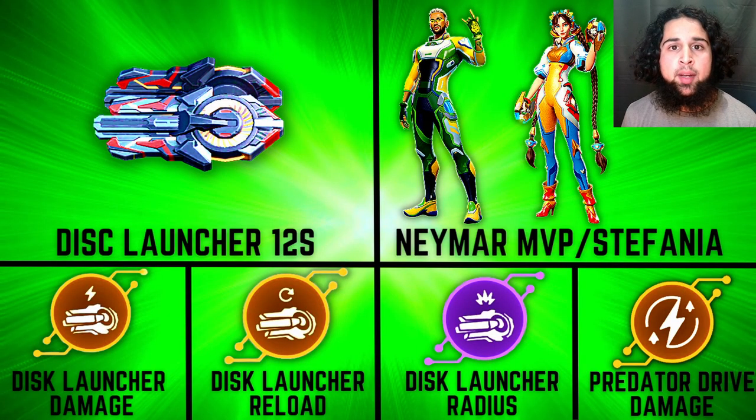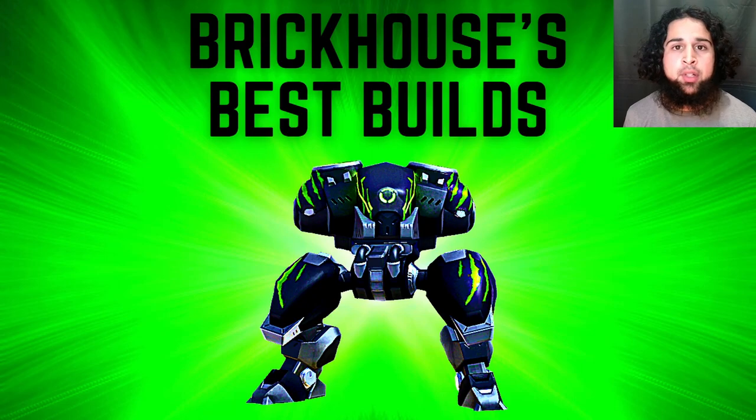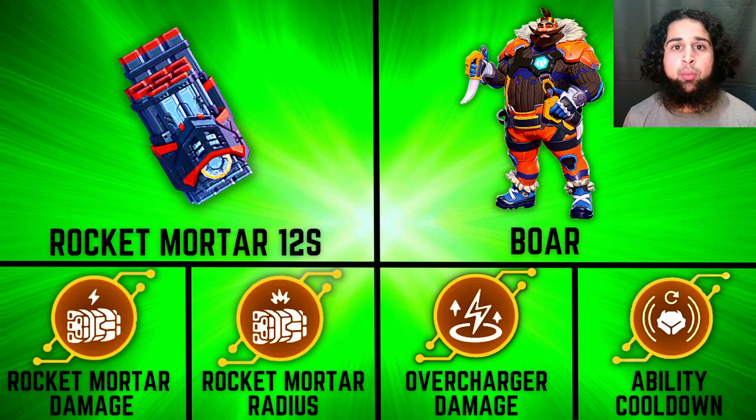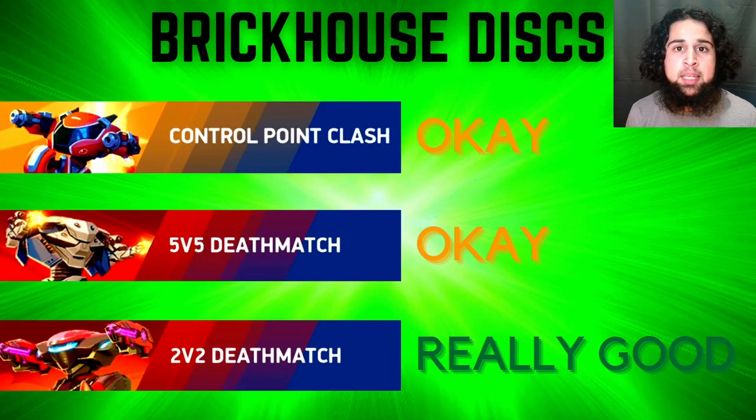Stalker has two good builds. For disc launchers, the setup I'd recommend is either Neymar, MVP, or Stefania pilot with the disc launcher damage, disc launcher reload, disc launcher radius, and Prayer Drive damage implants. He's also really good with mortars — the recommended build uses the Boar pilot with rocket mortar damage, rocket mortar radius, Prayer Drive damage implant, and the ability cooldown implant. The same builds work on Brick House — he's good with disc launchers using the Stefania pilot for more HP, and the same implants except swapping Prayer Drive damage for the Overcharger damage implant.